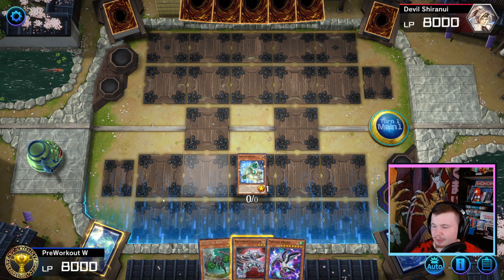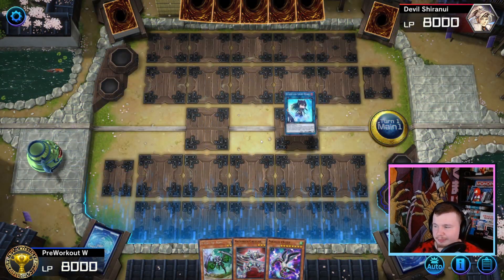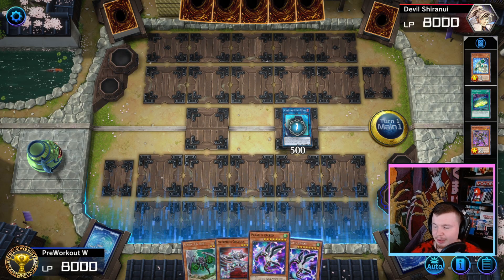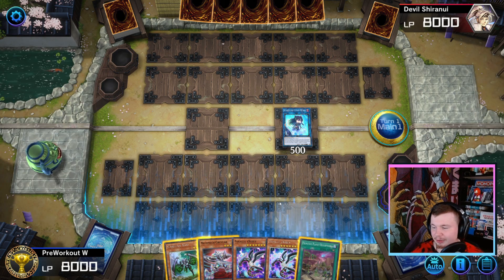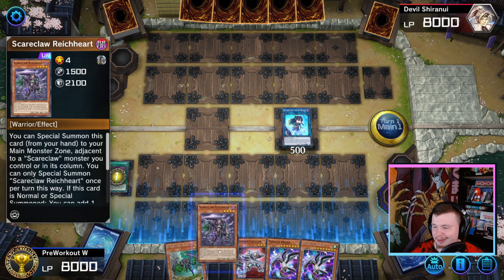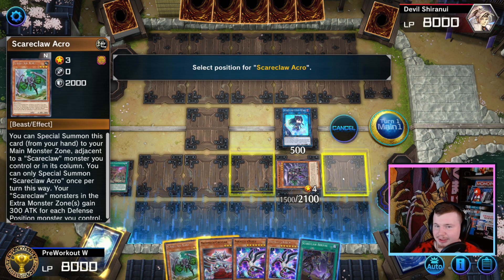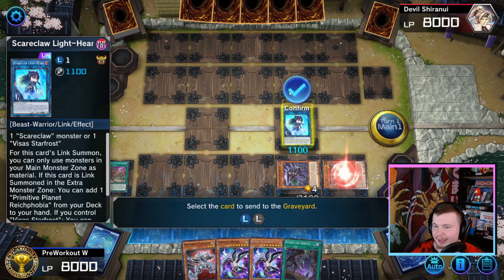We're going to go 4 Mud Skipper and use its effect to turn it into a Lightheart. Now we can Special Summon Lightheart using 4 Mud Skipper as material. Trigger Lightheart Chain Link 1 and 4 Mud Skipper Chain Link 2. Especially here, we definitely want 4 Mud Skipper as Chain Link 2 because if they were to Ash, I'd much rather they Ash my 4 Mud Skipper since we already have Exceed in hand. That depends on the game state — whether you'd rather get your Reichphobia or your 4 Mud Skipper. We're going to go for Reichphobia, add the Reichheart. Then Special Summon Reichheart to get an Arrival, and since we drew into Acro, we can make Lambda using Acro as well as Scareclaw Lightheart.